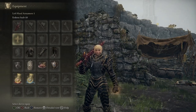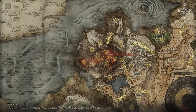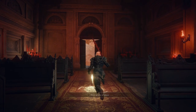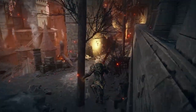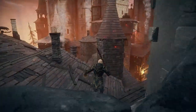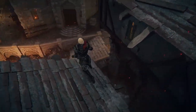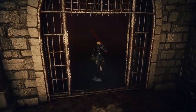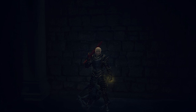For the seal, we're going to be using the Erdtree Seal. We need to go to Volcano Manor. You want to take the Prison Town Church Site of Grace and follow from that point on — you will find the seal on a body there.